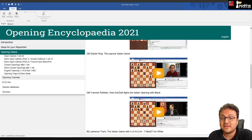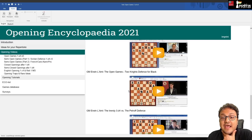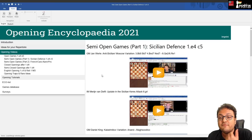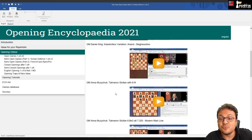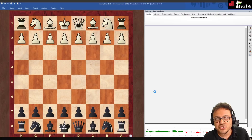Further videos include Daniel King on the Italian Game, Yannick Pelletier on how Kramnik fights the Italian, Lawrence Trent on the Italian, Daniel King on the Scotch, Erwin L'Ami on the Two Knights, Erwin L'Ami on the Petrov, Simon Williams on the Vienna. In the semi-open games: Jan Werle on the Sicilian, IM Merijn van Delft on the g4 Keres Attack, Daniel King on the Kalashnikov, and a famous Anand game from the Online Olympiad. Anna Muzichuk is also featured — one of the presenter's favorite trainers.